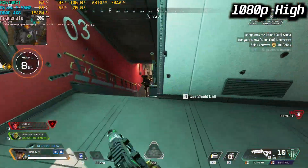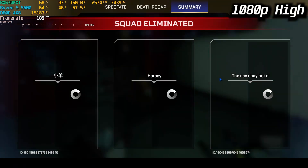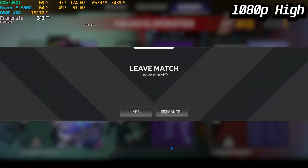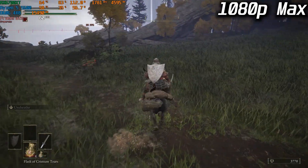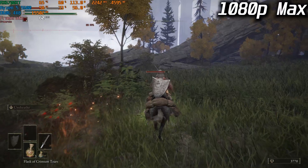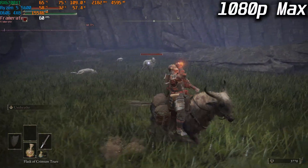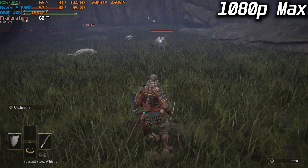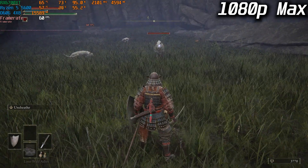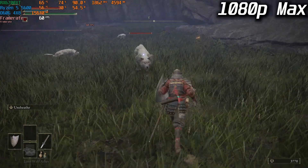Moving on with Elden Ring at max settings, 1080p. As we all know, Elden Ring is capped at 60 FPS on PC and there is no other way to increase the FPS unless you do some modding or black magic. As you can see, it performs really well — hardly any stutters in the FPS graph.